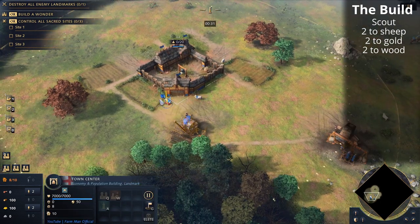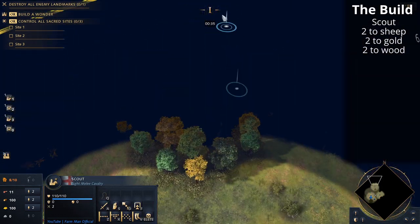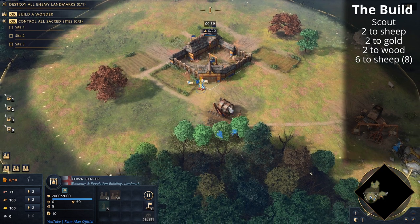New villagers will go to the food underneath the town center as well, so that we get eight on food — that's the kind of marker we're looking for here. We'll send both scouts out forward to get as many sheep as possible.